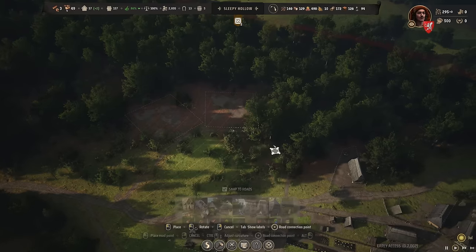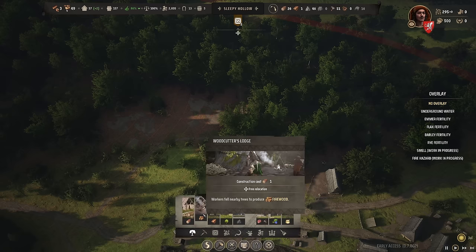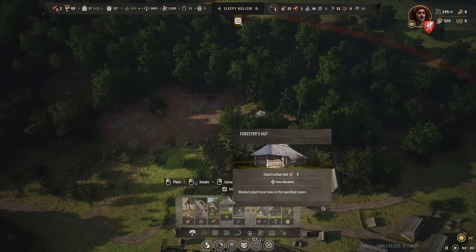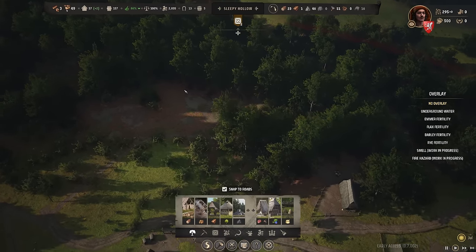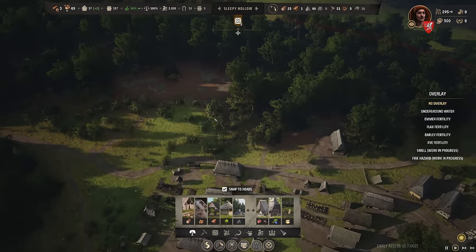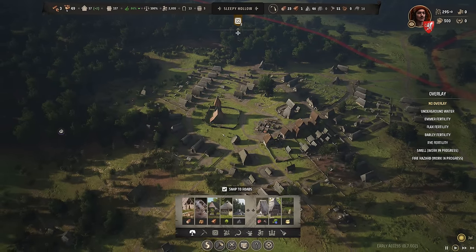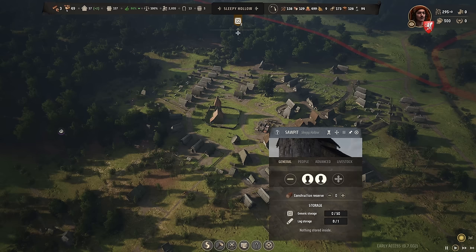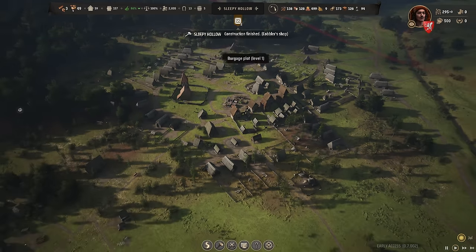Let's have the woodcutter lodge a bit further over here, cutting into this area. I'm also going ahead with a forester hut because we have lots of trees but that won't last once we've built everything — so there'll be lots of reforestation. To keep transportation times short, I'd also like to move my sawpits — having them in the city center doesn't make sense anymore since the logs need to get out to the forest.